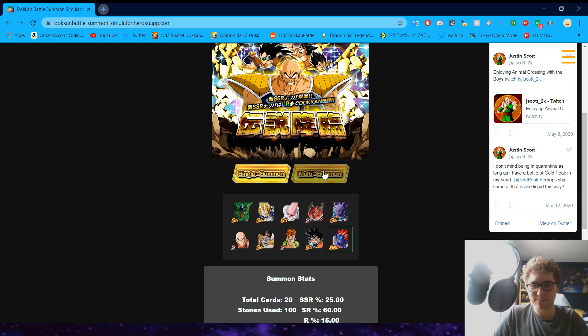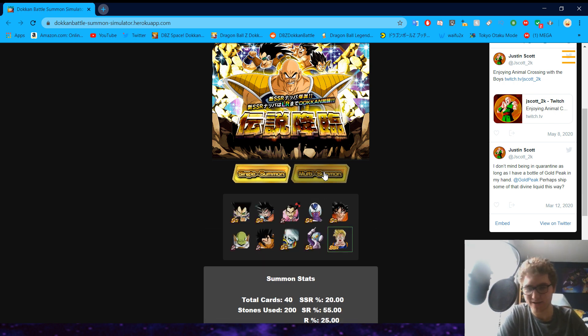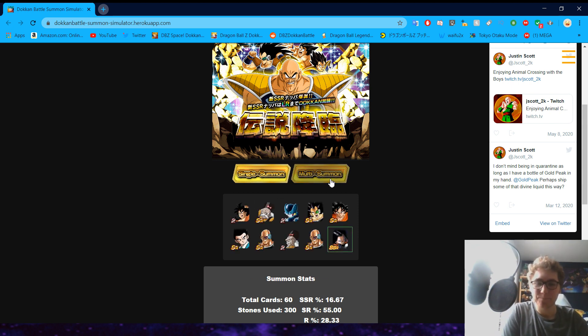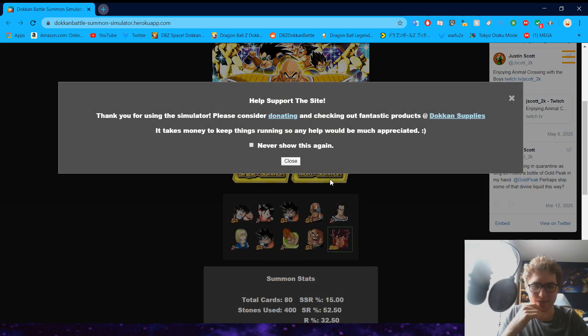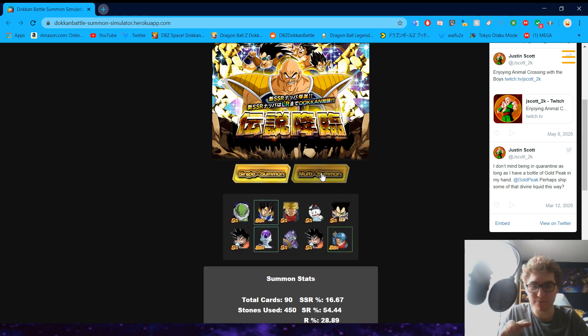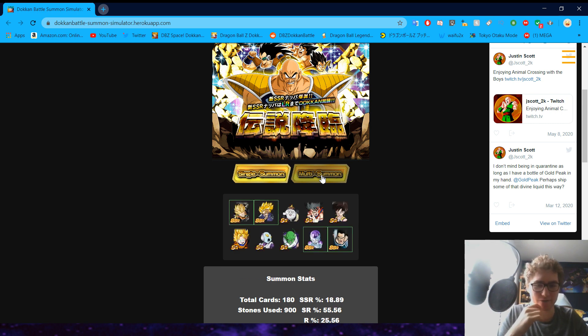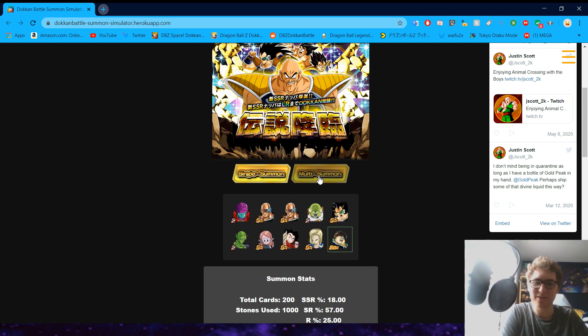This is literally the same concept as the last video — essentially just summoning on an LR banner. Obviously, if it is Nappa, then that's going to represent us pulling him. Of course, if we pull any LRs as well in this whole summoning session, that is definitely something to take into consideration. Right now we are getting absolutely shafted. This is awful — we pulled a couple of good unfeatured SSRs, but a lot of them are kind of stinky.